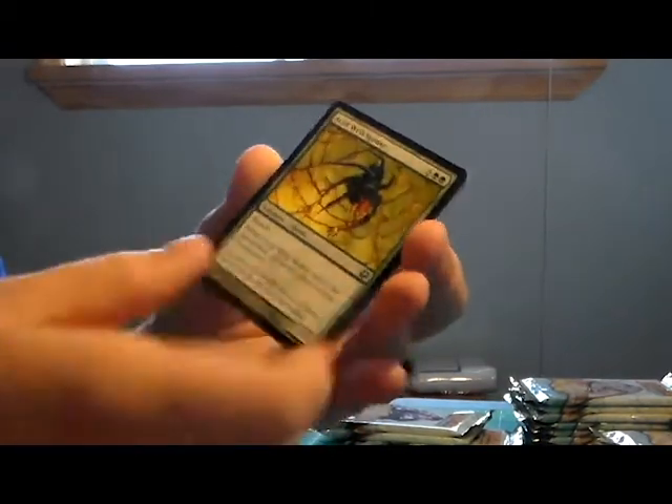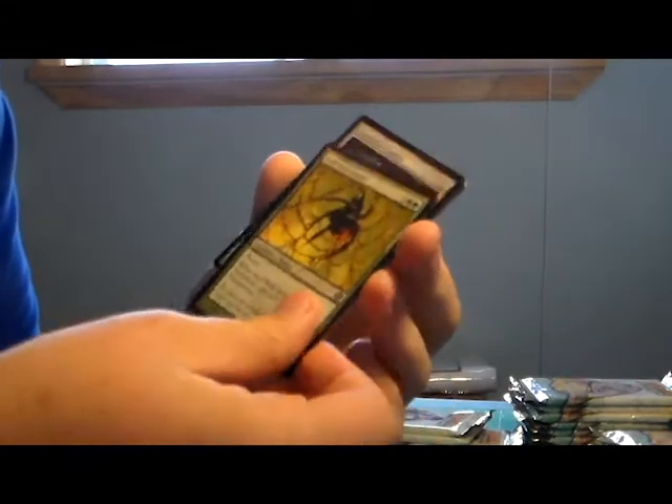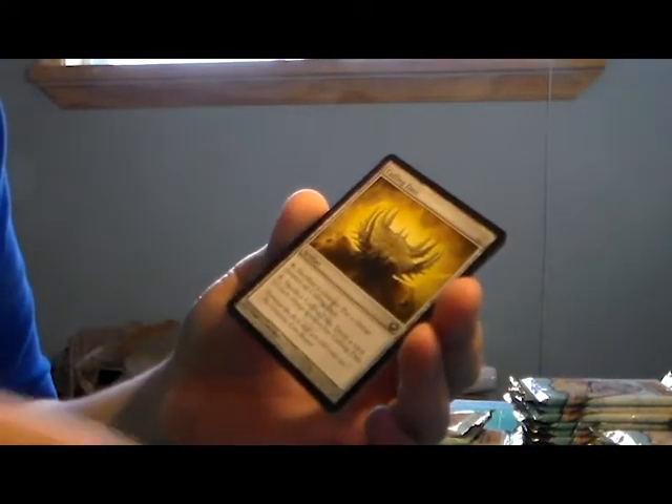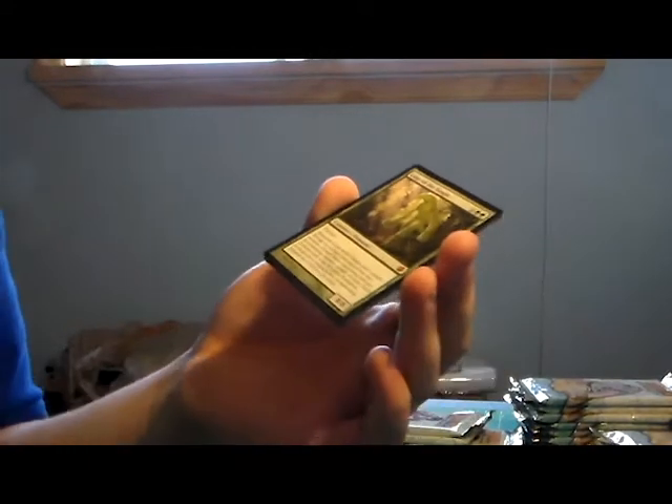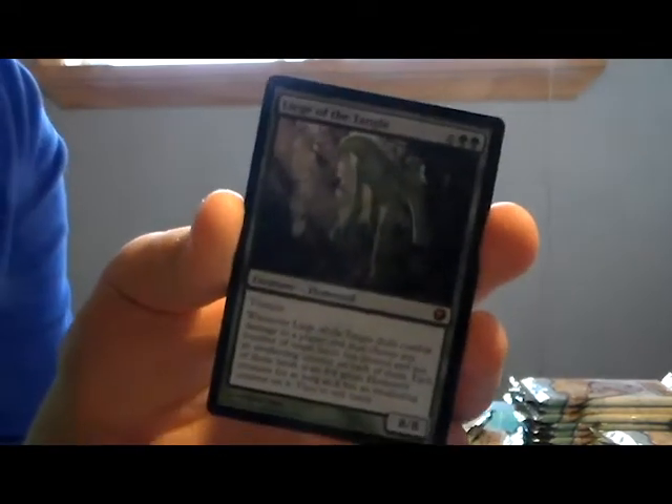I think there's a foil in this one, hopefully also a mythic. Acid Web Spider, Liquid Metal Coating, Glint Hawk Idol - and we do have a mythic! It's Leeches of the Tangle - Legion of the Tangle. I love this card, it's great. I'm glad I got three mythics so far. No foil, but I don't care really.